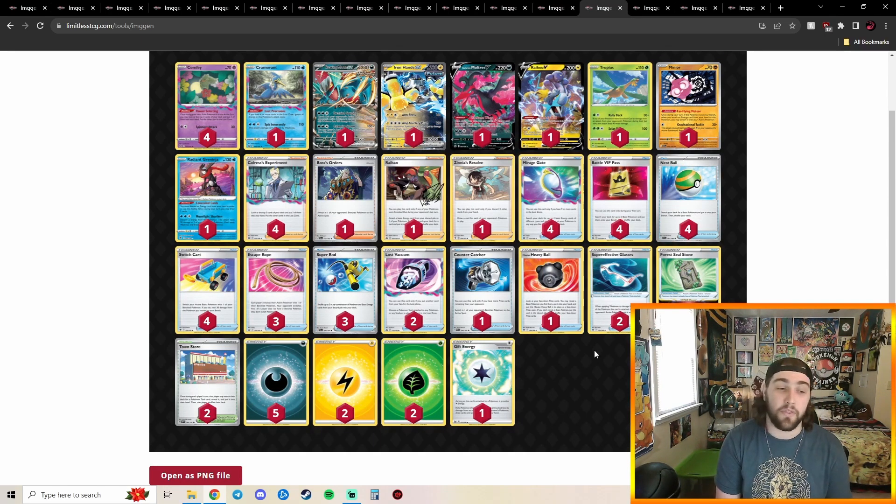Going into our 4th place deck — we got Lost Box Paradox. This one's got Roaring Moon, Flutter Mane, Iron Hands, Raikou, Tropius, Minior, and Cramorant, but no Sableye. This version is only trying to get to seven cards in the Lost Zone so it can start turboing energies onto other Pokémon. You've got Roaring Moon for big KOs, Gouging Fire for the endgame, Iron Hands for Pokémon V and water decks, Flutter Mane as a backup attacker powering up via Dire Claw Wings to take KOs on Gardevoir or Mew, and Raikou as a quick turbo attacker.